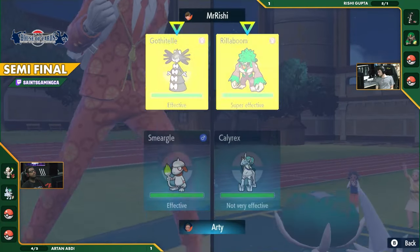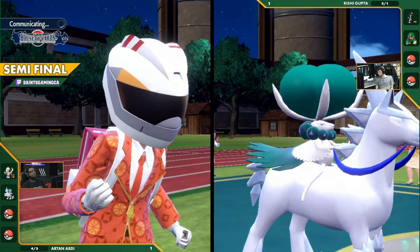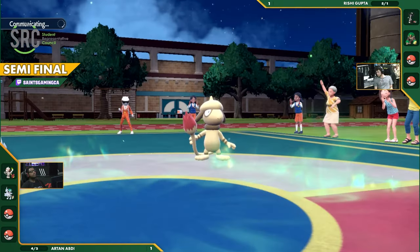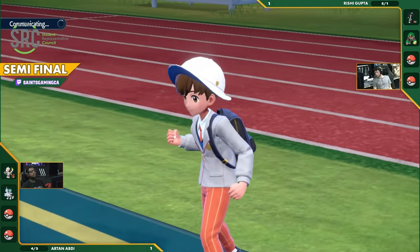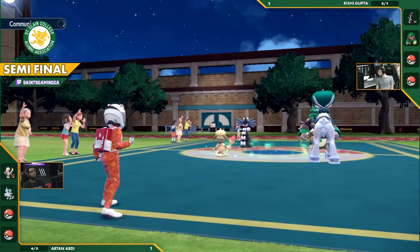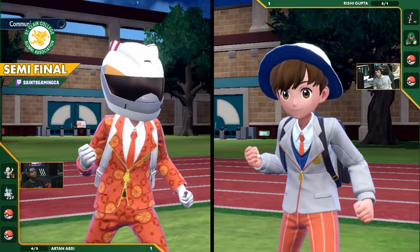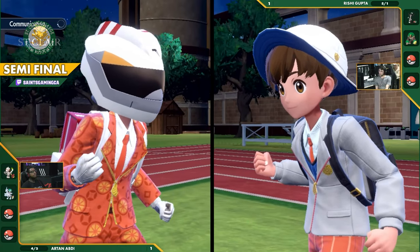We are just going to see the Terra Lance right off the bat. If you do lead with the Farigiraf, you block the double Fakeout — they're not going to be able to knock out your Calyrex on the first turn. You can at least guarantee a Trick Room because there's no Fakeout to worry about. You get a Trick Room up, but then the Taunt comes into play. There's still a lot of pressure, but it would probably be a little bit more of a flexible opening because you could also help handle the Glacial Lance.